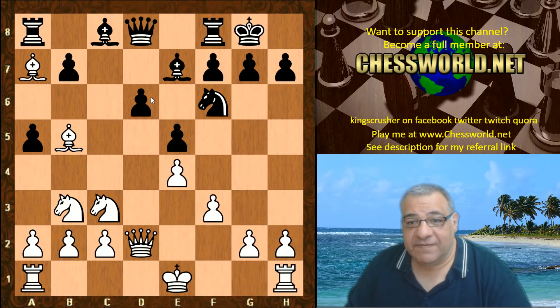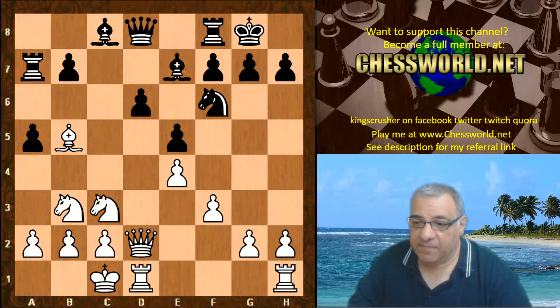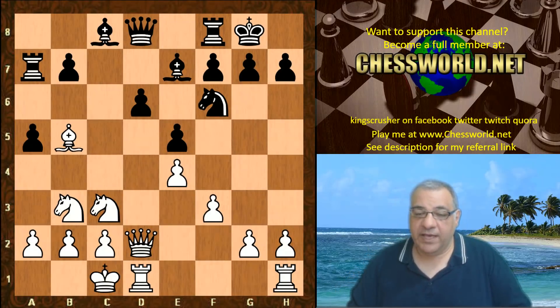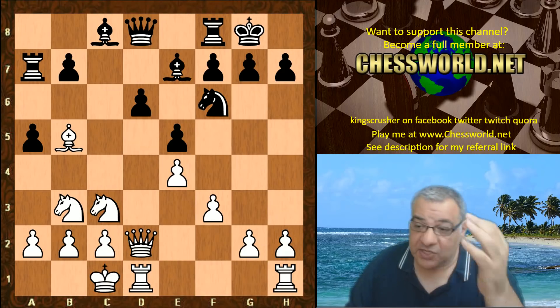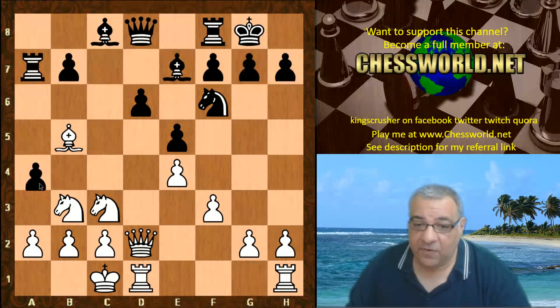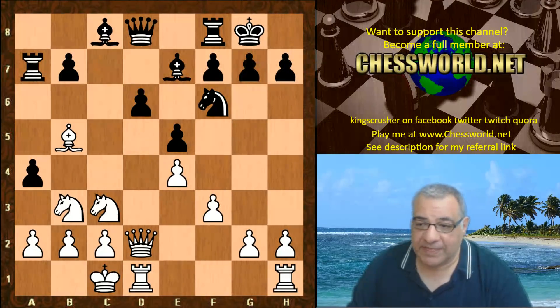Leela thinks it's important to give up the dark square bishop. What we know is that when Leela gives up a bishop for a knight like this, often it's the other color complex where something wonderful happens — so will it be a major lockdown of the d5 square? Rook takes a7, and now Leela just castles queenside. I'm wondering if a4 isn't played because there's some tactical issue without the dark square bishop. Queen b6 was played instead, but a4 can be dangerous if the follow-up isn't correct.